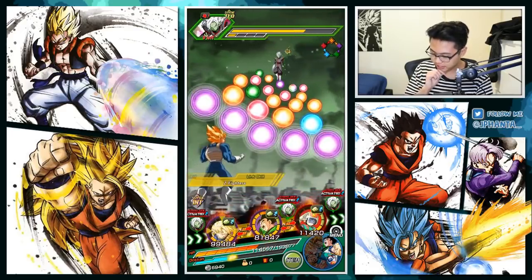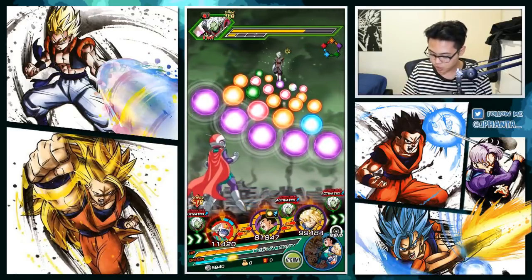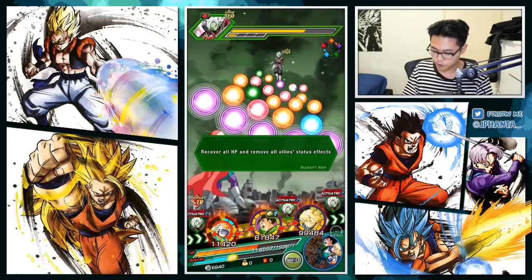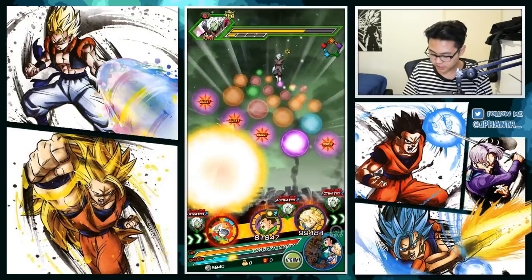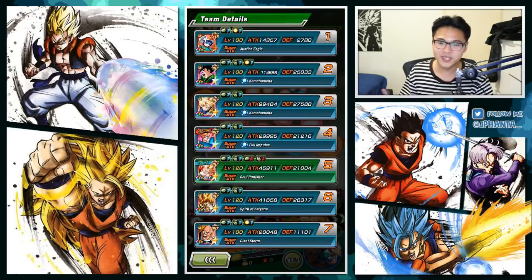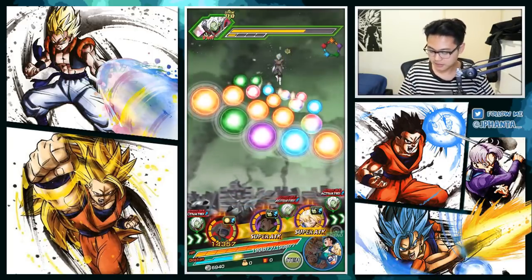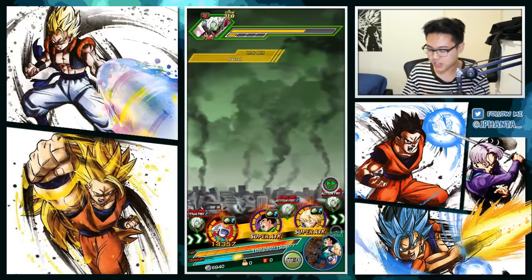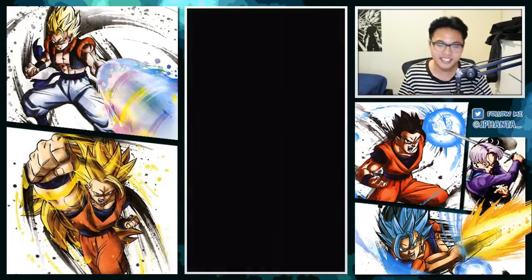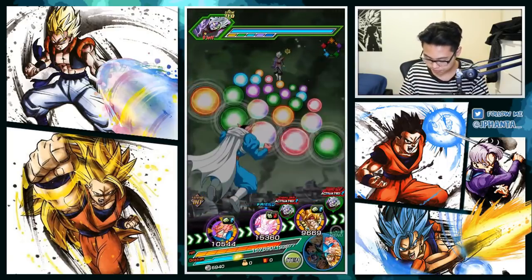I don't want Merged Zamasu dying from buff Goku so buff Goku will be last here. He hits 114,000 attack without any items — I'm really happy with that. His attack with all the boosts and percentages comes to 578,000, hitting 715,000 without a critical. Now we're on to the last phase.